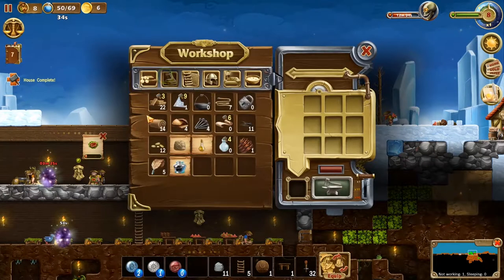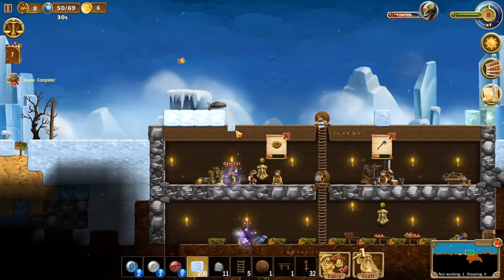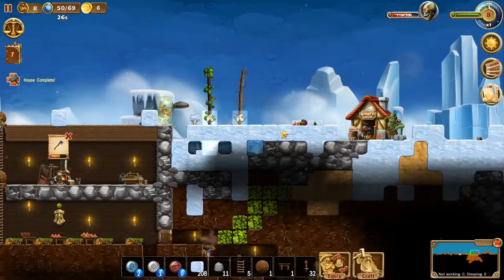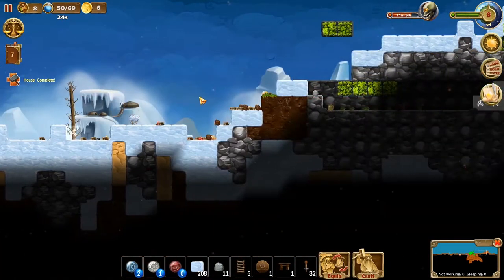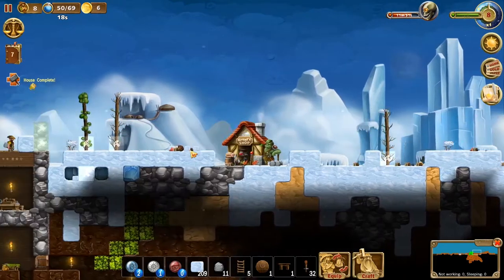I need that snow back — let's get that snow and put it here. We need some more wood. Actually, we've got a bunch of wood over here. We do need all that stone, so hopefully someone will get to that.